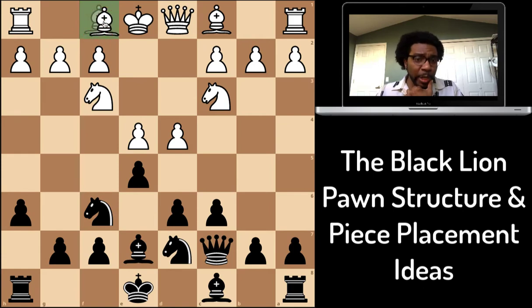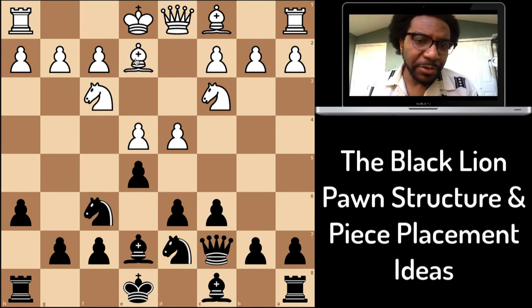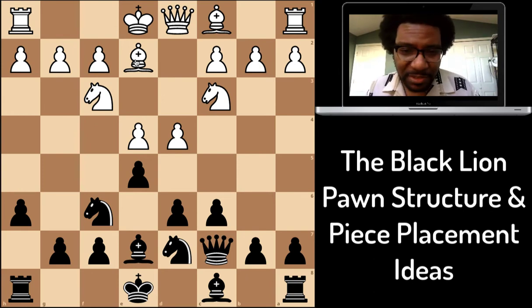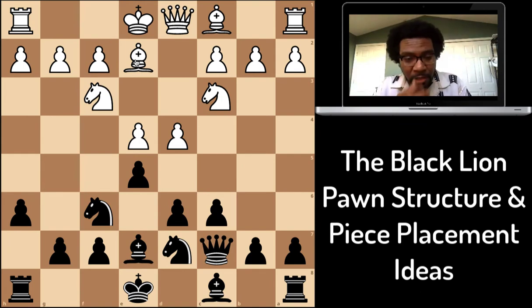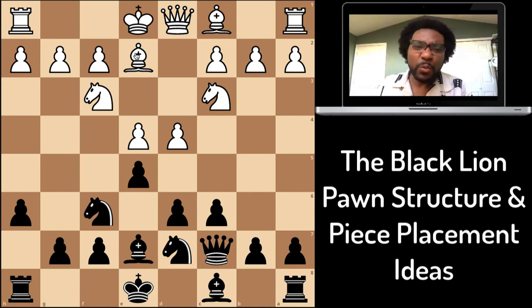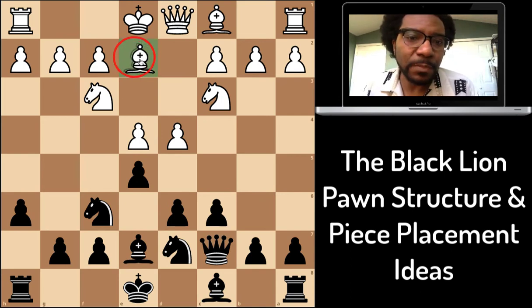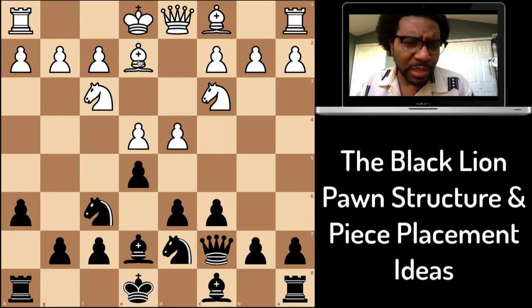If they put their bishop over here on e2, that tells me I'm playing against a very passive player. There are two indicators I know I'm playing a passive opponent: one is when they avoid queen trades — I love those players because I can find tactics to force the queen trade and give them more things to worry about. The other indicator is when they move their bishop to e2.